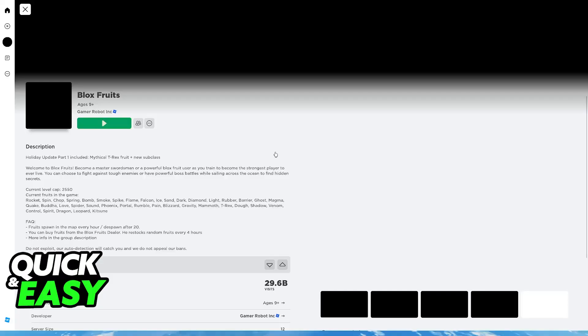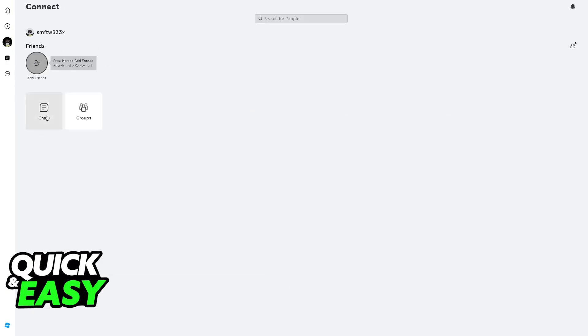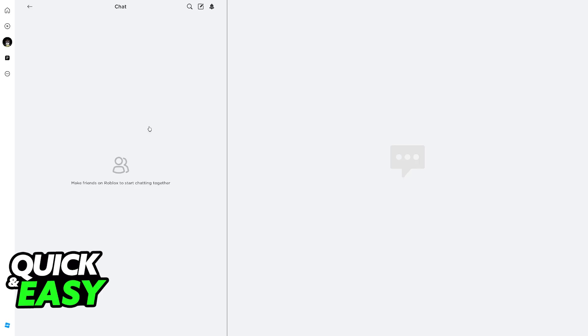Now, when we talk about the PlayStation 4, what you might notice upon joining any experience or going over to the home screen is that you don't have this sort of functionality. It seems like the option to use text chat inside of the Roblox player on the PlayStation 4 — before you join an experience or after you join an experience during the gameplay — you aren't able to find the text chat.